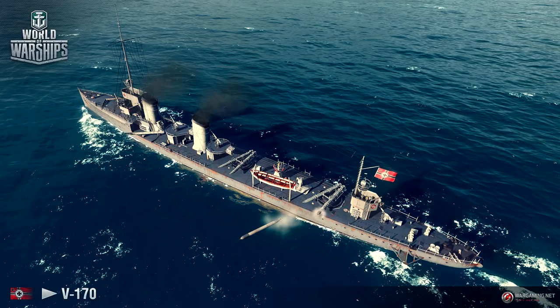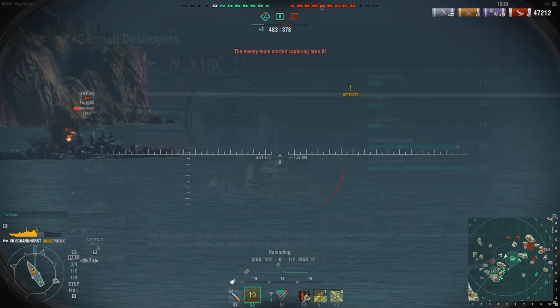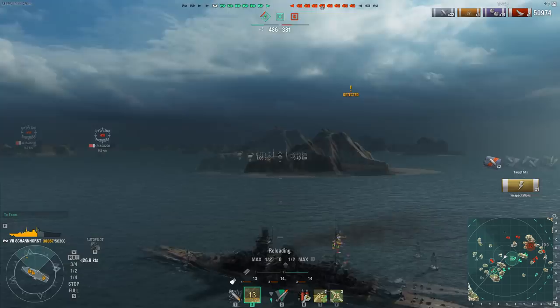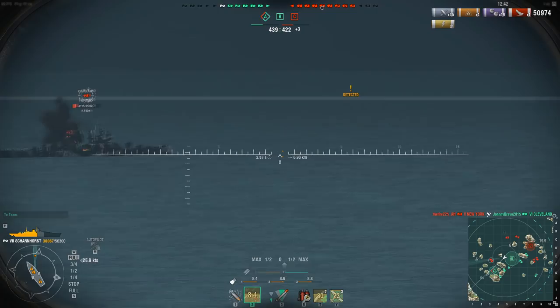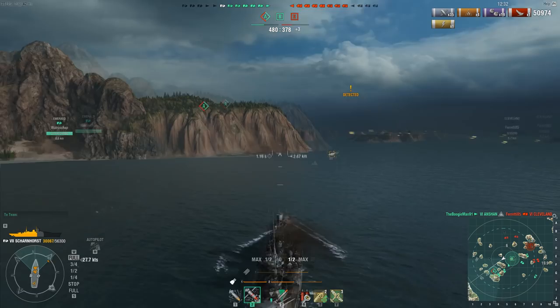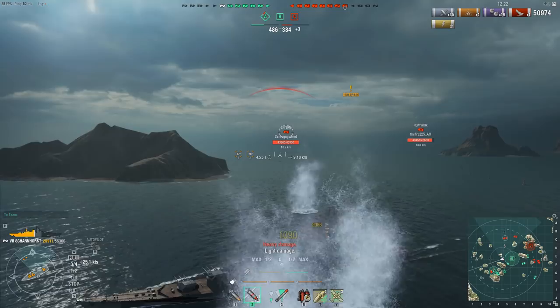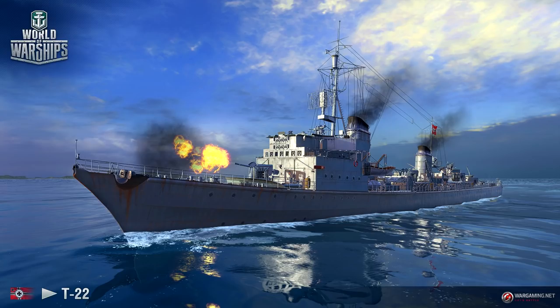Moving on to tier 4. There's not a lot of history to the V-170. All six that were actually constructed were laid down in 1918 but never finished — the end of the war brought the project to an end. Main armament: four 105mm cannons and six 500mm torpedoes, just like the G-101, but with increased top speed at 35 knots. The torpedo tubes can face forwards, giving the player avenues to ambush enemies. At tier 5, we get into the Nazi-era designs.